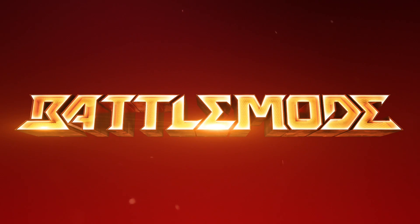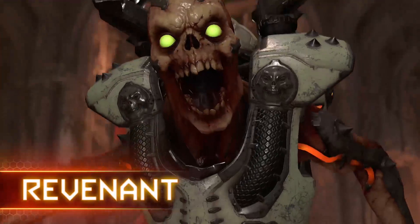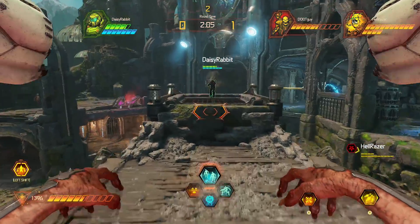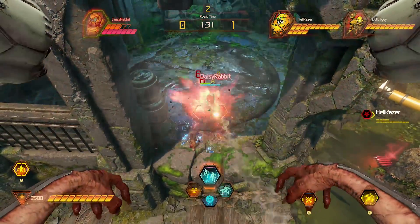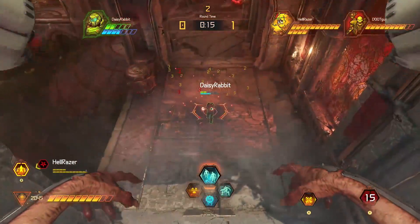Let's take a closer look at its playable characters. The Revenant — one of the most versatile and agile demons. His jetpack and dash allow you to move quickly through the environment. His shoulder-mounted rockets deliver consistent firepower, while his special attack, a targeted rocket barrage, delivers heavy, long-range damage.